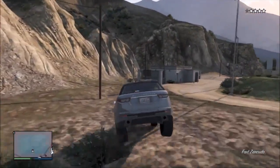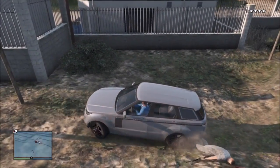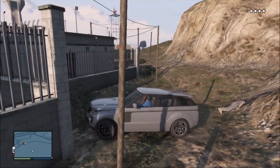All you want to do is ram down the barrier that's in front of the military base. You'll get 4 instant wanted stars because you're not allowed into the military base.